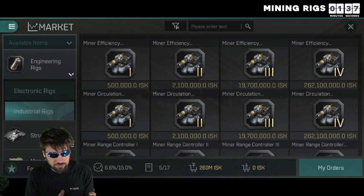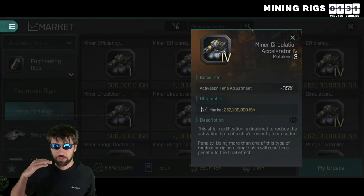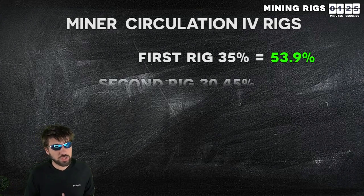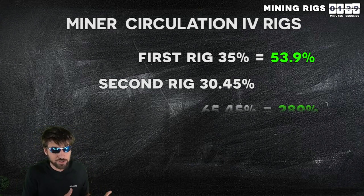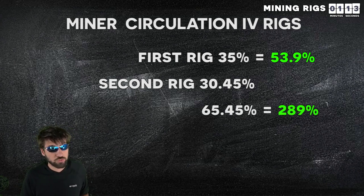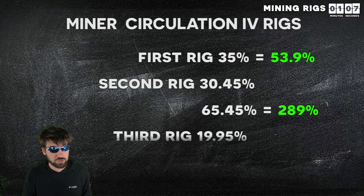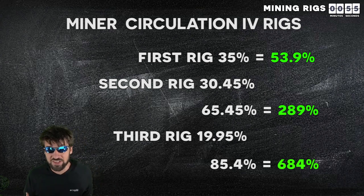For an extreme example, if you take 3 mining circulation 4 rigs, the first one reduces mining activation time by 35%, which increases your efficiency by 54%. But then the second one, even though it only decreases your activation time by 30% because of the 13% penalty, that 30% gets added to the original 35%, making the total reduction 65%, which increases your overall efficiency by almost 200%. And then the third one, even though it receives a huge penalty reducing it from 35% to 20%, that 20% gets added to the 65%, making the total reduction 85%, which increases your overall efficiency by almost seven times what it was.